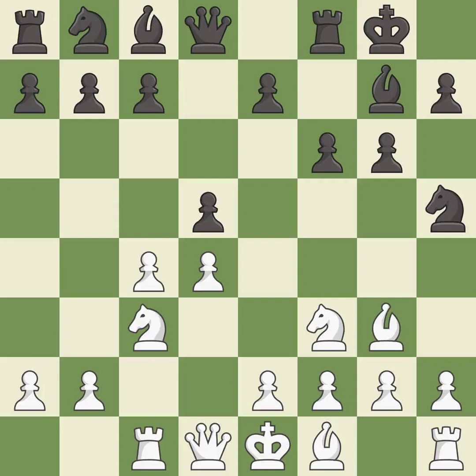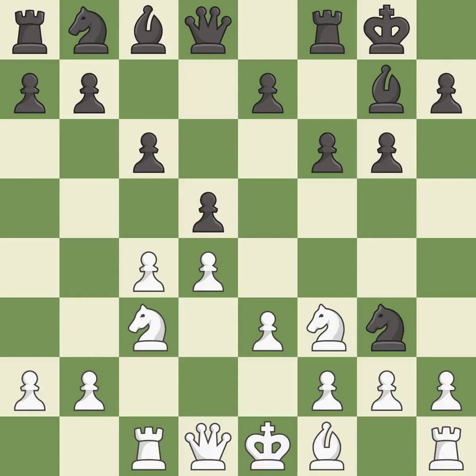It is best — this moves the bishop to safety. This protects the attacked pawn. This defends the attacked pawn. This threatens to win a pawn. Forcing the opponent to double their pawns helps create weaknesses — it is best.